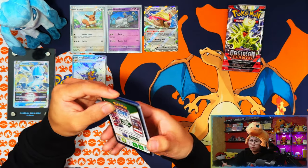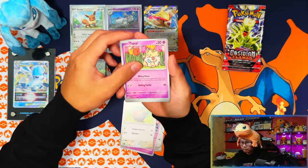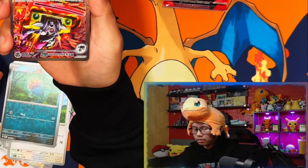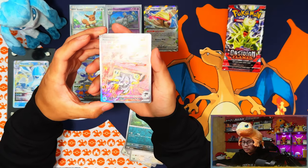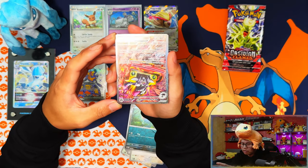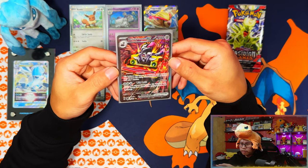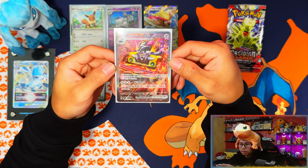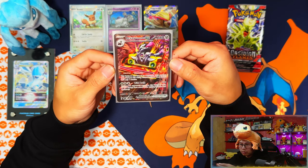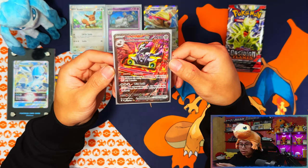One hit from the Houndstone blister. These packs have been easy to tear apart — you can see the silver lining when you tear them. Yes — an upside-down River Room EX SIR! That's three of the six SIRs I've pulled now. I'm not a fan of River Room but I like this card — the colors are nice. It's off-center but the artwork is nice, even if the Pokémon itself is questionable.